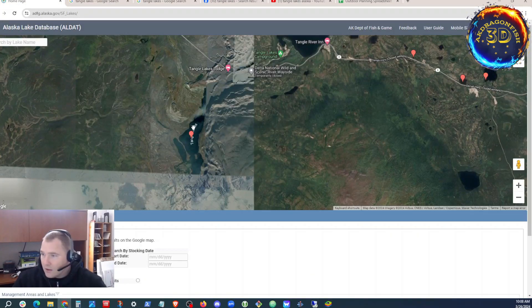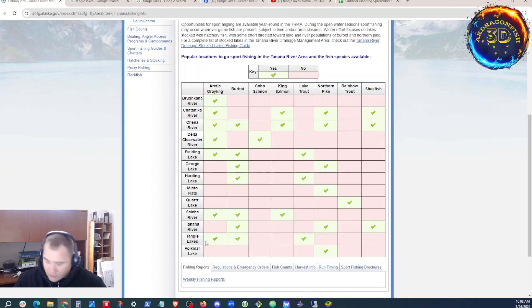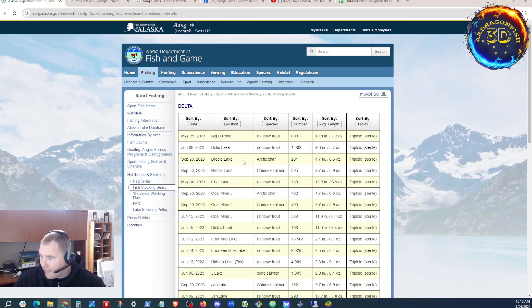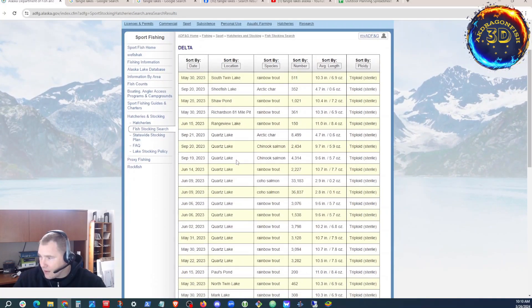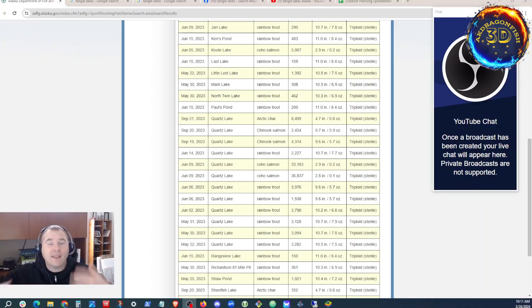So now we go back to ADFG — got to check regs. Upper Tangle on drainage, Tangle Lakes. According to ADFG, Tangle Lakes has Grayling, which are always fun to catch; Burbot, which are a pain to catch if you don't know what you're doing; and Lake Trout. Tangle Lakes is wild water — that's important to know. Wild water indicates different tactics and techniques for fishing.